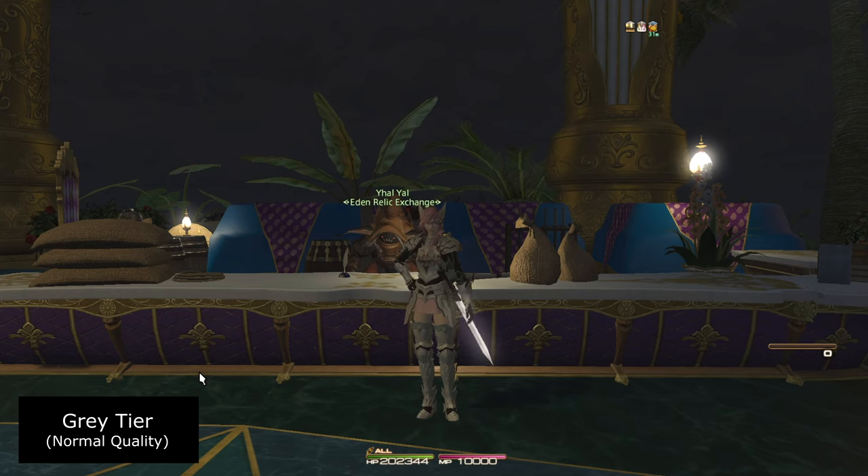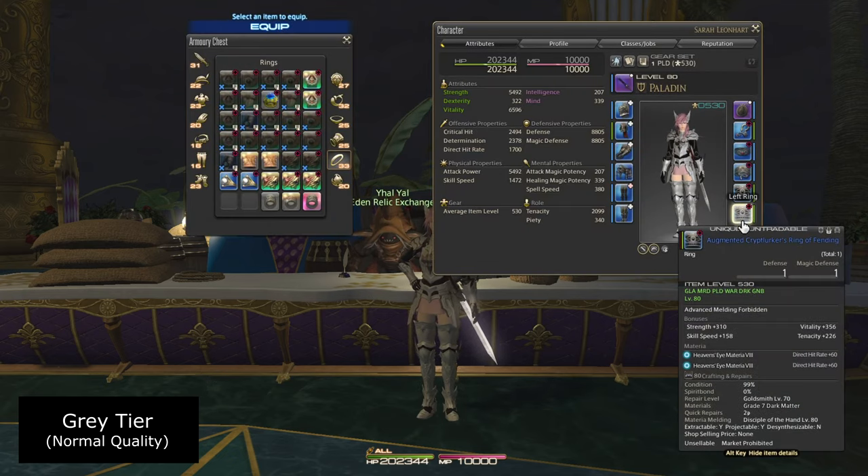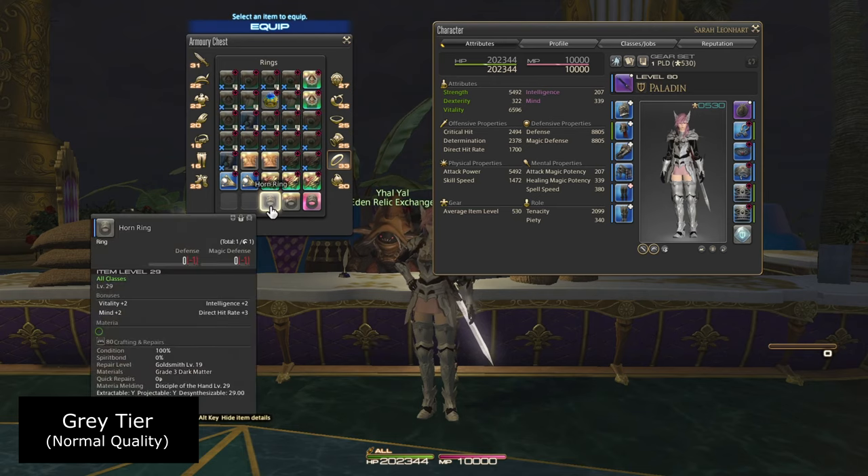First up, we're going to talk about the most basic rarity, and we're going to be talking about the gray background. There's an example — we're going to show the horn ring, and this could be low-level crafted gear, but also gear that you can purchase directly from an NPC, and also gear that you might find through questing.